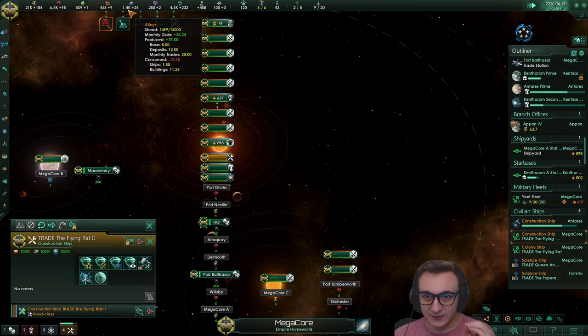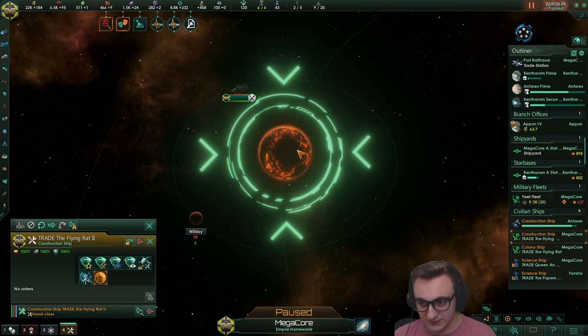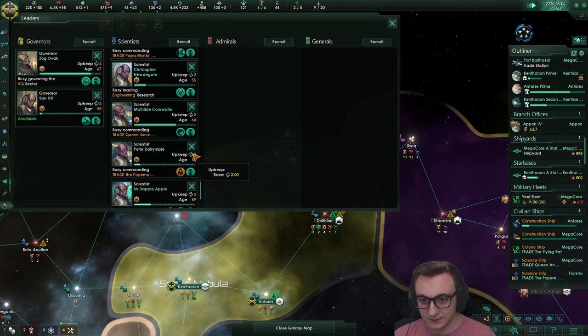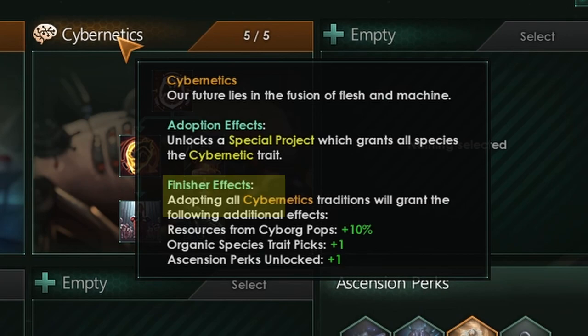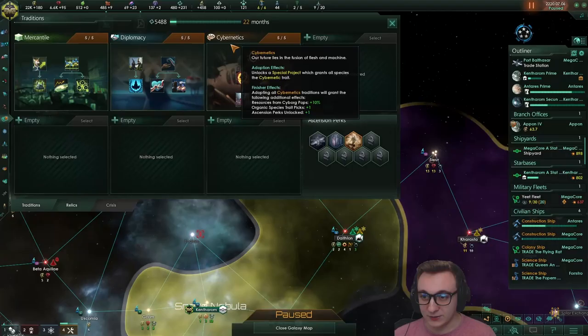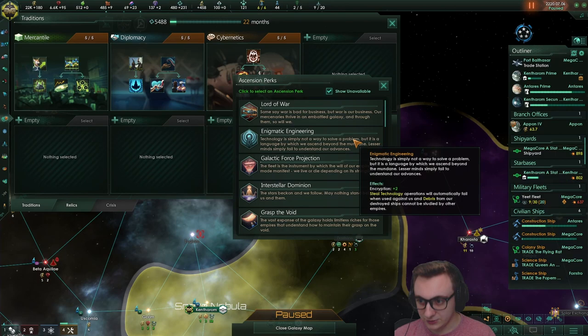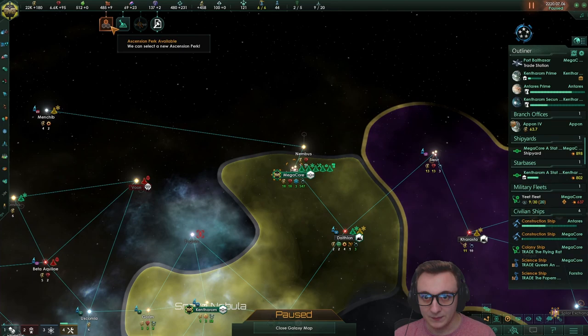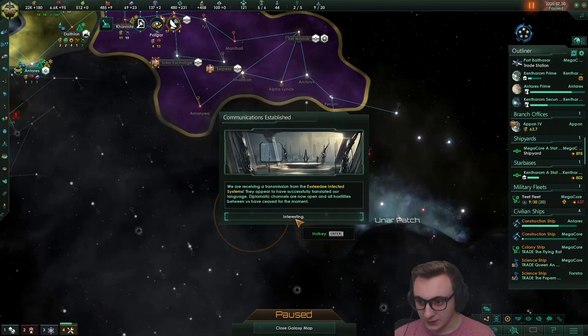We've almost saved up enough alloys to build another habitat - we can now do it! We're going to build it over something that doesn't have any resources because we can't use them anyway. We got custom AI assistant along with cyborg. Cyborgs are so strong because you also get extra benefits to your leaders, so rushing it this early is huge. We finished off cybernetics which means we get a bunch of resources from jobs and more species trait picks - great when we get gene modification. Next we go universal transactions. Mercenaries could be great for our fleet power but at the minute we just can't use them.